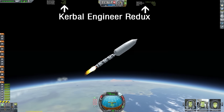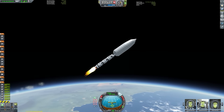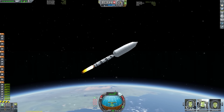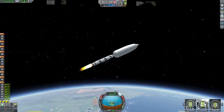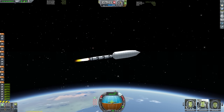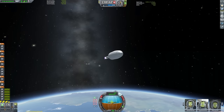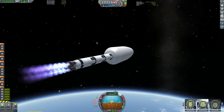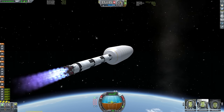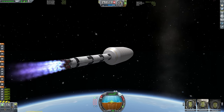And here we are ascending. So where are we going exactly? Well, the short answer is Eeloo - a dwarf planet that was first introduced to Kerbal Space Program in version 0.18.2, added as a Christmas gift for the KSP community. It is the seventh planet in the system and is usually the furthest planet from the sun. I say usually because some of the time its orbit intersects Jool's, passing in front of it for a minority of its orbital period.